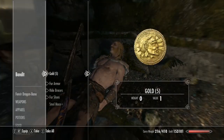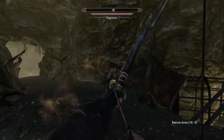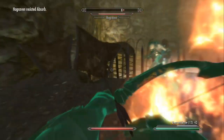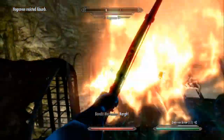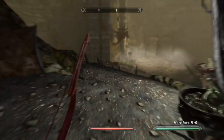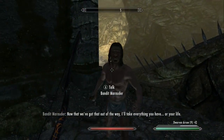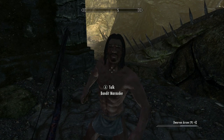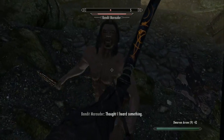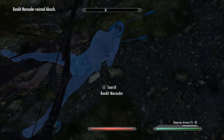We have a dead bandit here with some gold, and we're going to break stealth because this guy will break it anyway. We have a couple of Hag Ravens — I don't know what it is about this series and arrows, but they just do not mix. As you can see, I can't even hit people point blank. Don't die on me buddy, I need your dagger. Level 64 against an unarmored enemy — good for a laugh though.